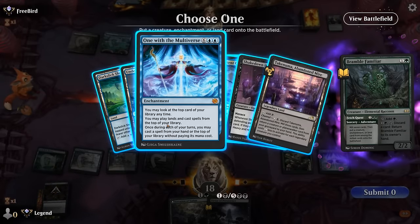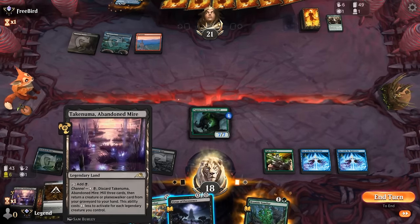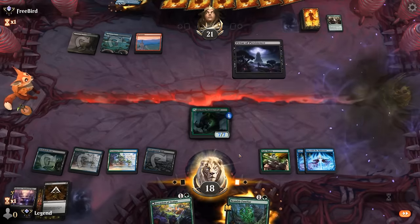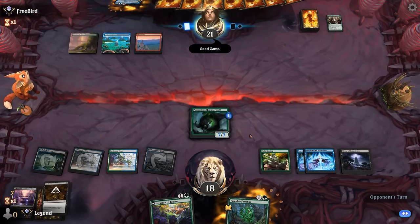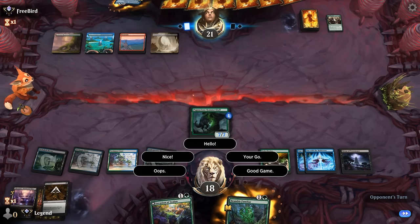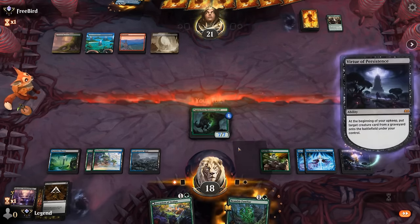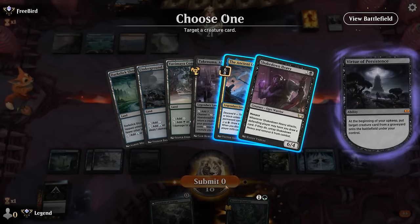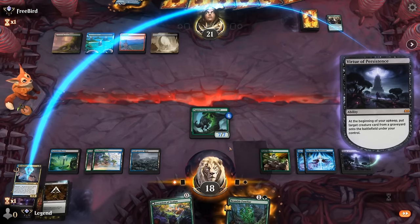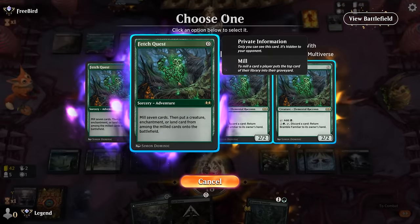Fetch Quest finds another One with the Multiverse, and then we play a free Virtue of Persistence which can get back our creatures. Not bad. Opponent's going to play it out. We get back Ancient One even though it can't attack right now — with another Fetch Quest it will. And we see an Atraxa at the very least.